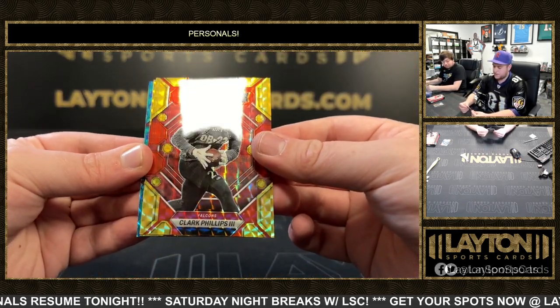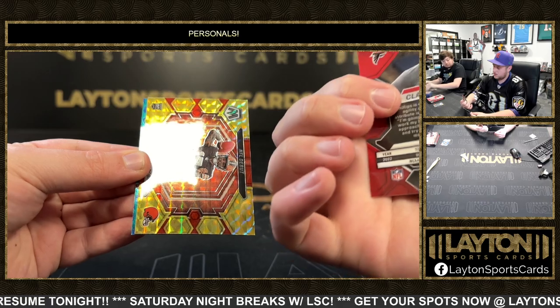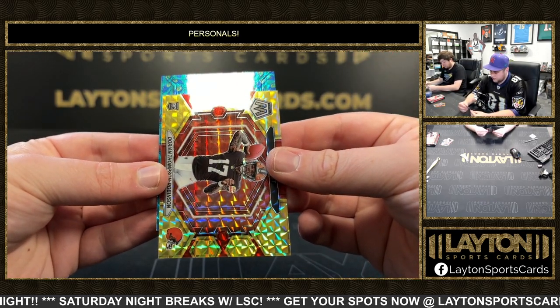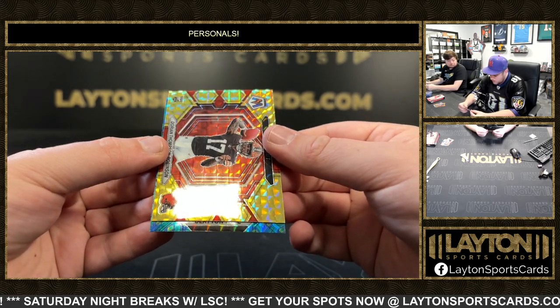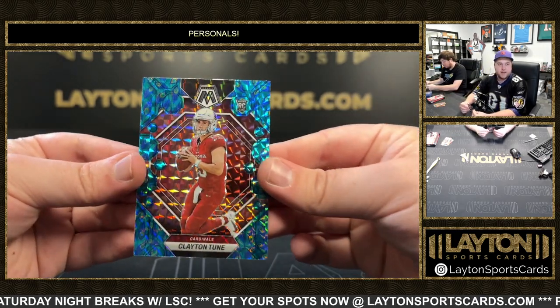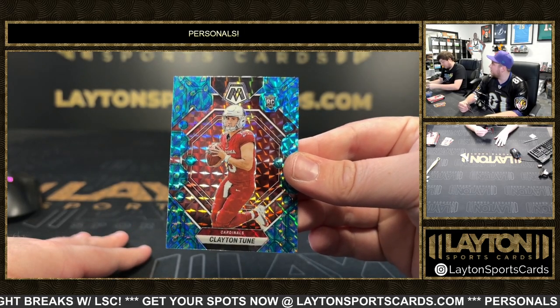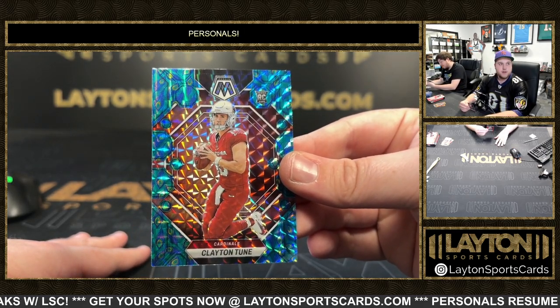We've got a Clark Phillips to 80, a Dorian Thompson Robinson to 80, and then a Peacock rookie Clayton Tune. Not bad. Two super short prints we pulled for Clayton Tune today. Nice one there. Congrats, John — we're a Tune Magnet, man, we really are.